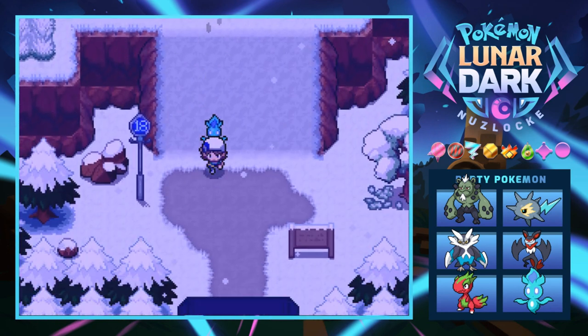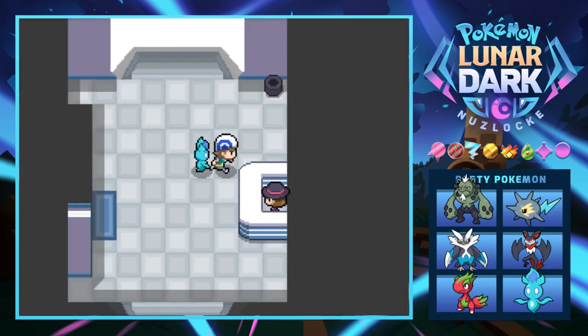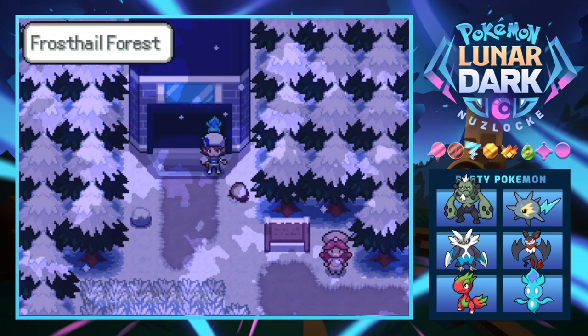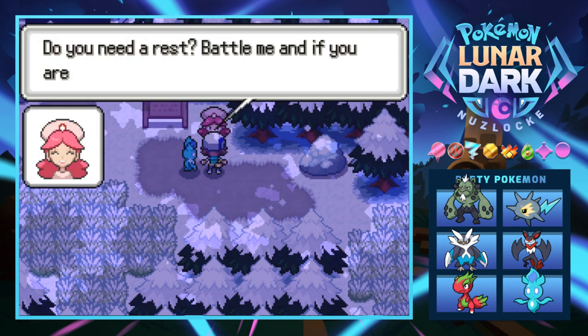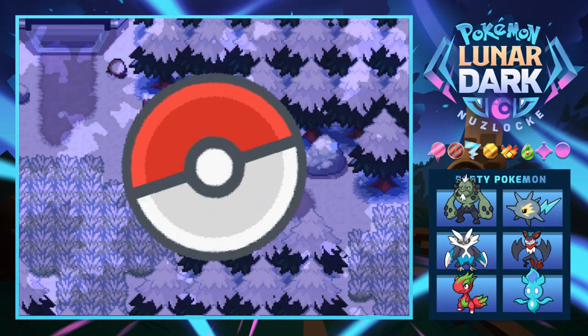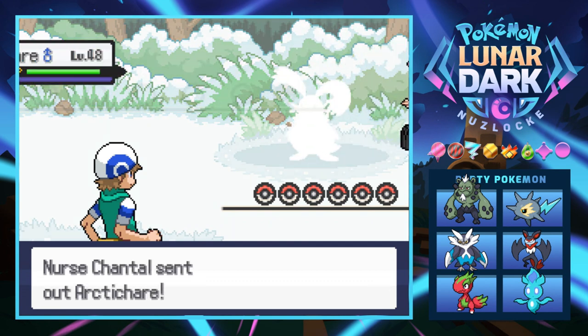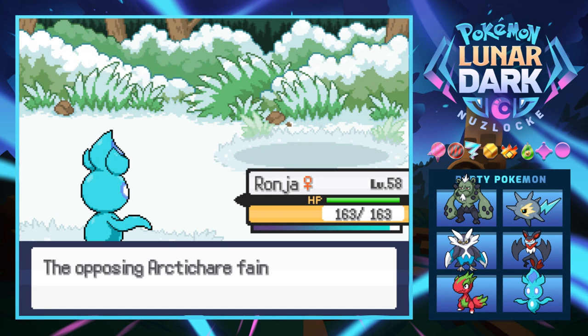We have a new area — Frost Hail Forest! Haven't checked a trash can in a while, of course it's empty. We can catch the first thing we come across here. A trainer says she'll heal our Pokemon if we win. She has an Arctic Hair — we have seen the pre-evolution of this thing. Young Arctic Hair is just going to die to a Flamethrower because Ronja is OP as hell, getting to level 59.